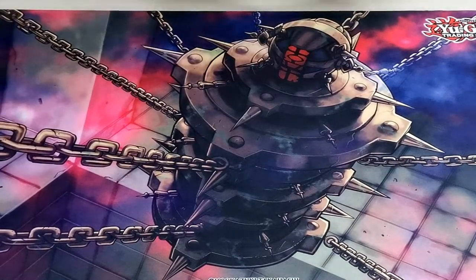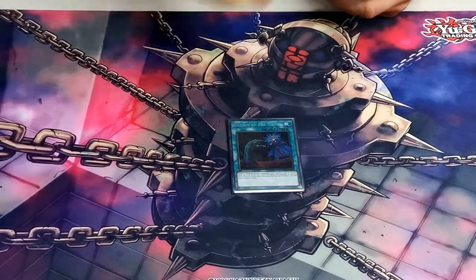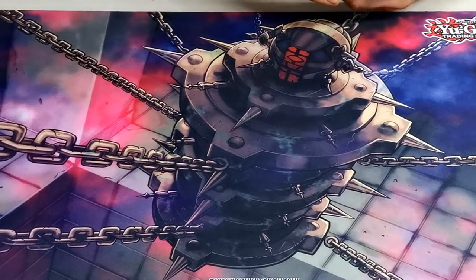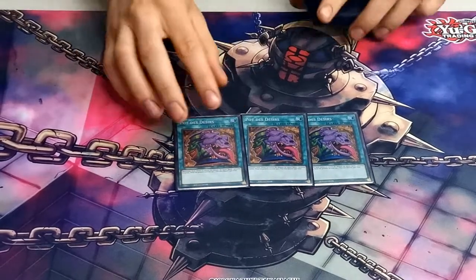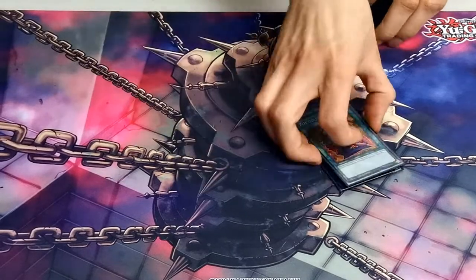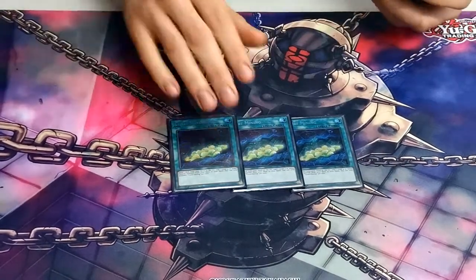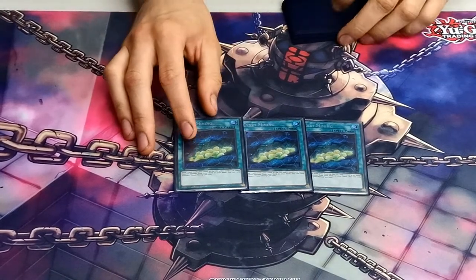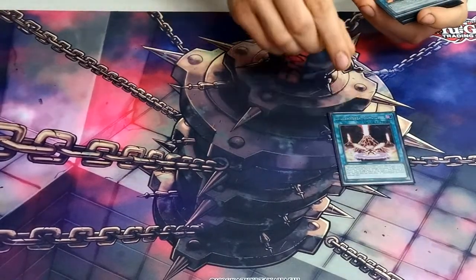Spells: one Called by the Grave — it's broken at one, they need to put it to three, it just allows you to play the game. Three Pot of Desires — if you're playing two instead of three you should play three. Three Salamangreat Mining, which searches whatever card you're missing from your combo, plus it dumps Salamangreat cards for the graveyard setup.